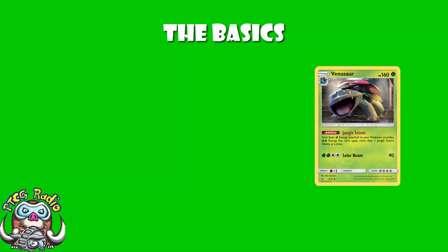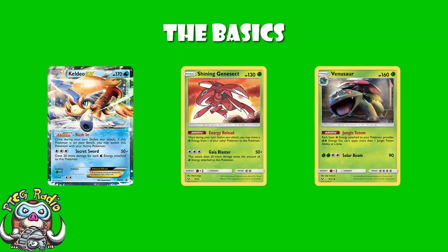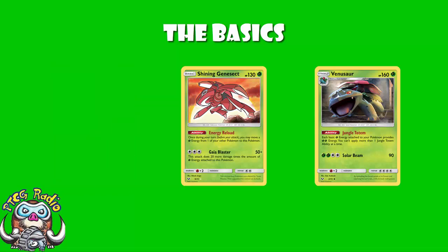This then gets combined with Shining Genesect, also from the Shining Legends expansion. Its nice ability allows you to move an energy from one of your Pokémon onto it. And then Gaia Blaster is just Keldeo EX's Secret Sword — 50 damage base, plus 20 for each grass energy attached to it. But then of course Jungle Totem comes in. So instead of having, say, three grass energy and doing 110, you've got two grass energy on but it counts as four, and you do 130. In a nutshell, that's the deck — you attack with Shining Genesect with all of your grass energy counting double.